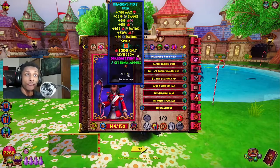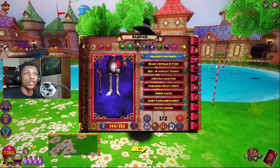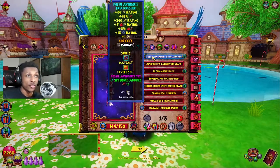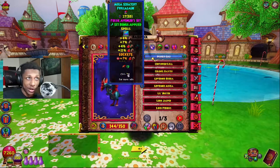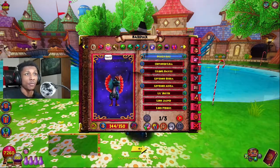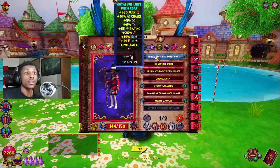Let me go over it again for those in the back: I've got the Dragoon Fiery Helmet, Dragoon Boots, and Dragoon Amulet for the full Dragoon set bonus. I'm rocking the Fossil Avenger Skull Crusher with the Fossil Avenger pet that has all-damage for the set bonus, and the Royal Futurer's Dress Code.